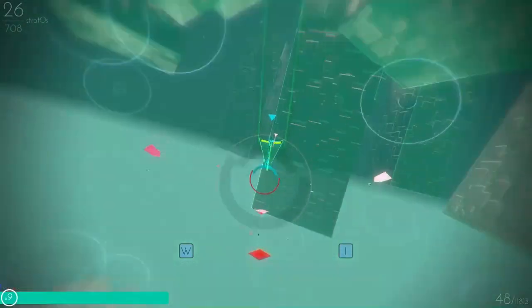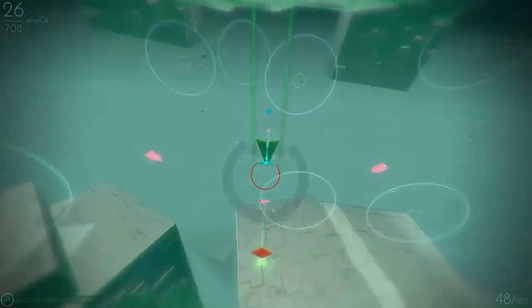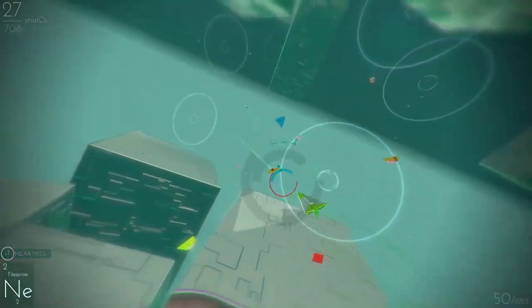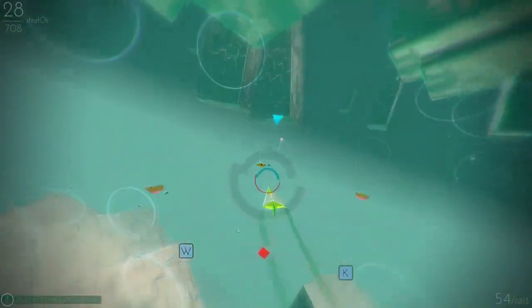Flexing the ailerons in the same direction will steer your plane up and down, while flexing them simultaneously in opposing directions will roll the plane, and flexing them one at a time will cause it to corkscrew.